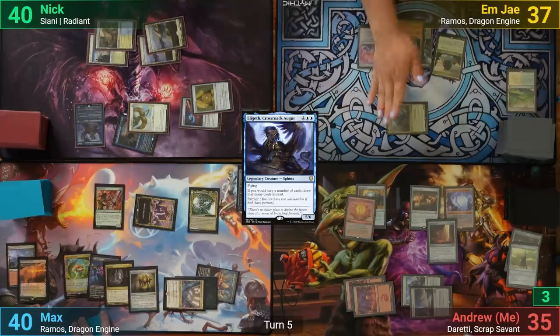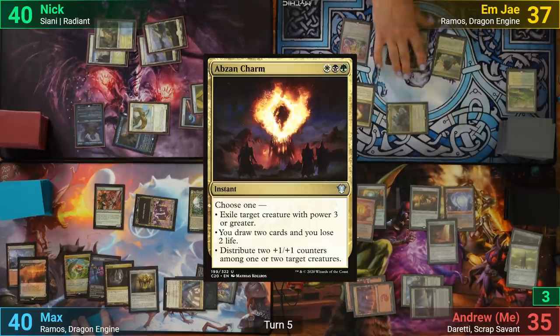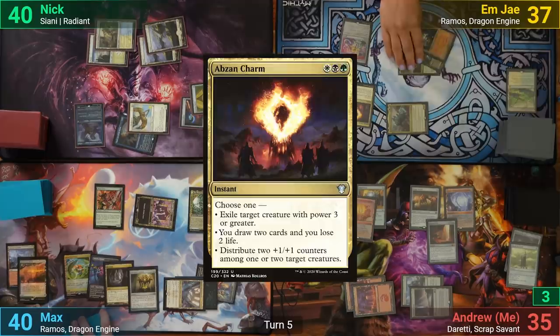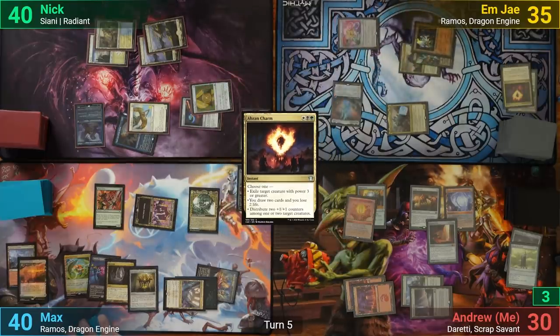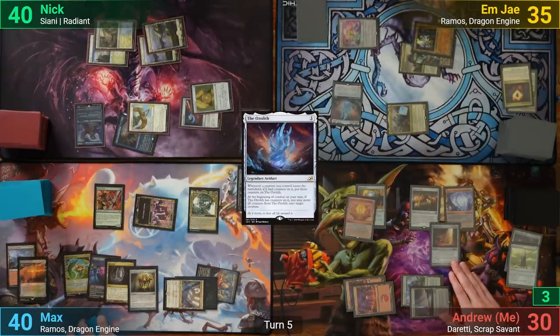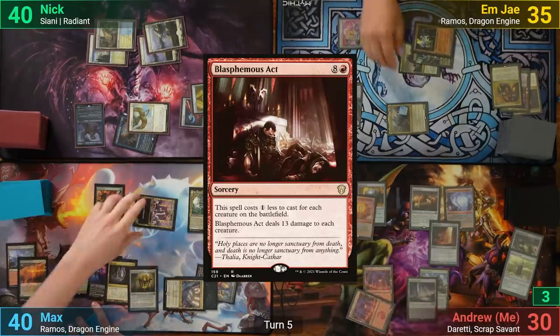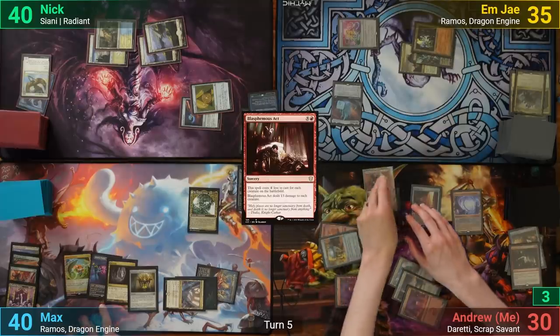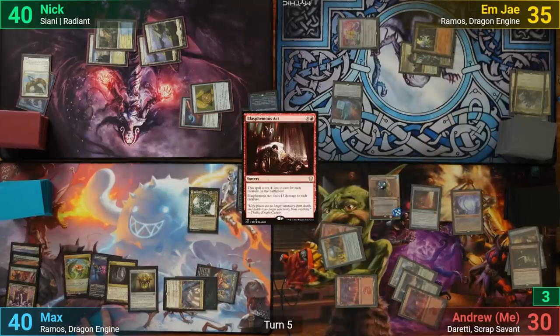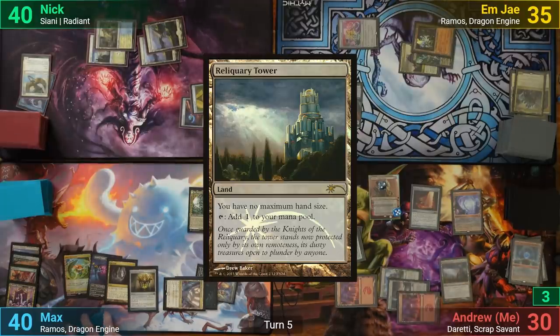MJ draws and goes to combat, swinging Kalimax at me, then casts Abzan Charm which gets copied, drawing four and losing four. MJ follows up with the Ozolith, but still doesn't have a land and passes. I draw and play a Blasphemous Act to wipe the board. I then recast Doretti and uptick the Walker, discarding Static Orb and Sphere of Resistance. I play Reliquary Tower and pass.